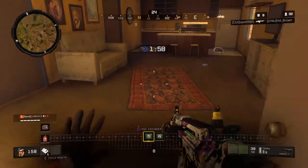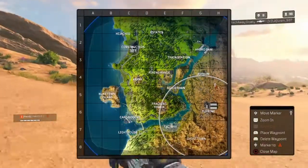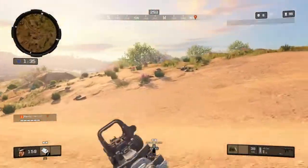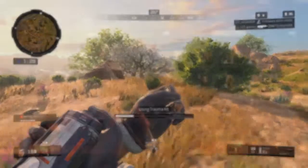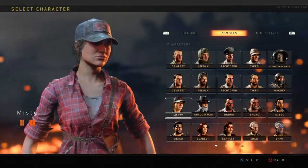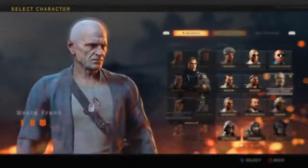Now talking about the new characters arriving with Blackout — we have a grand total of five characters coming this operation. So far one is already released, and another is a Blackout past concept. First up, Misty makes her grand return from the Black Ops 2 days with the original voice actress, a slew of new voice lines, and some changes to her outfit.